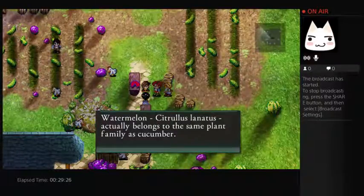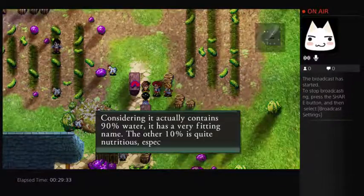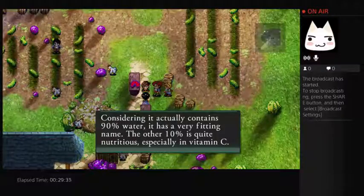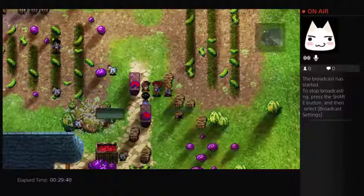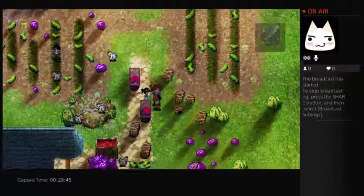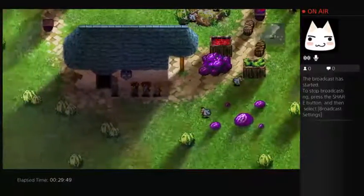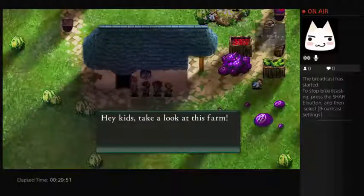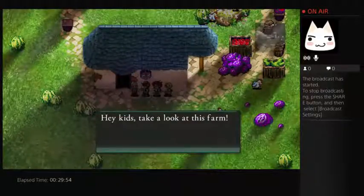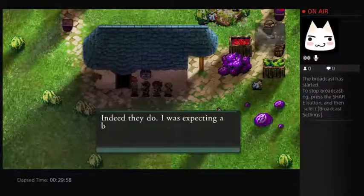Watermelon — Citrullus lanatus — actually belongs to the same plant family as cucumber. Considering it contains 90% water, it has a very fitting name. The other 10% is quite nutritious, especially in my run-see. And she's recruiting herself. Another NPC says: hey kids, take a look at this farm — watermelons, they look beautiful. Indeed they do.